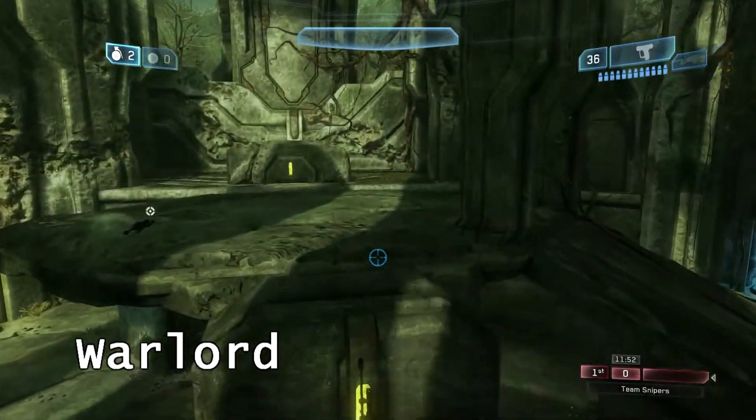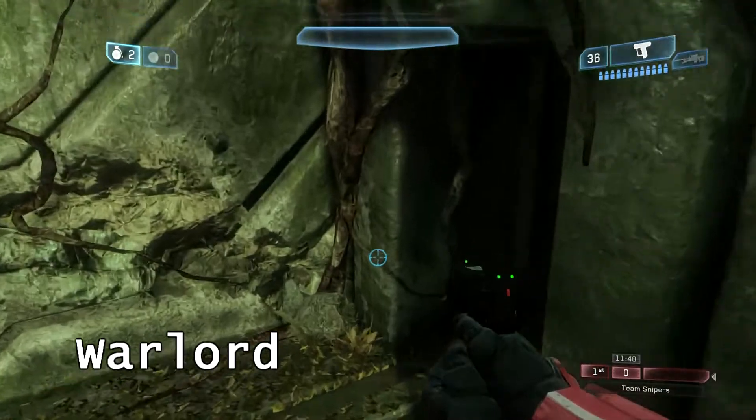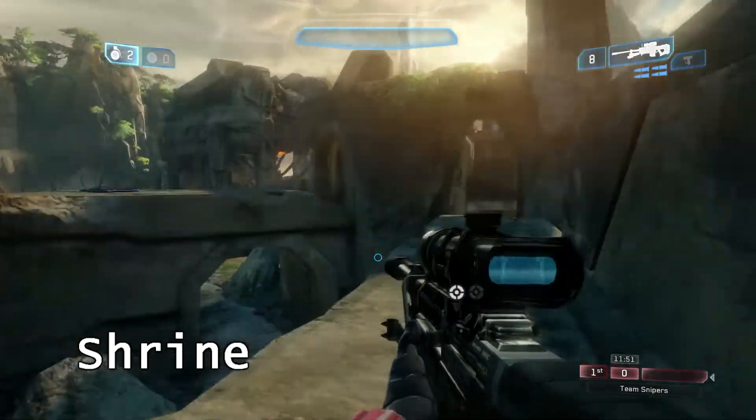The fifth one's on Warlord. Head towards yellow side. In the corner here it's just there. This one doesn't explode green spray, so just be aware of that.